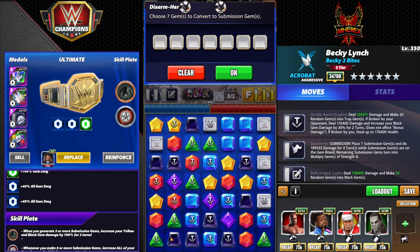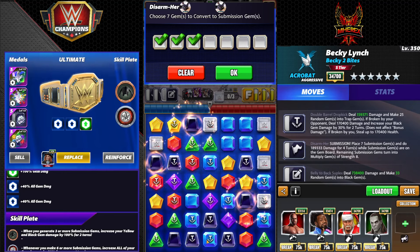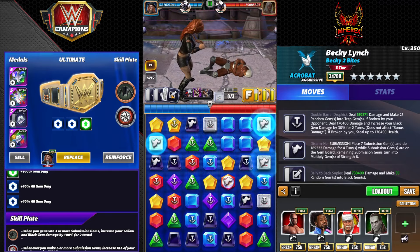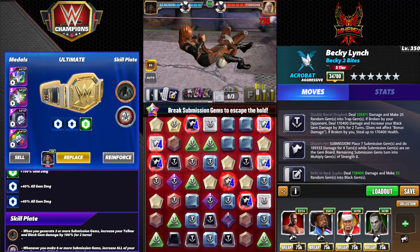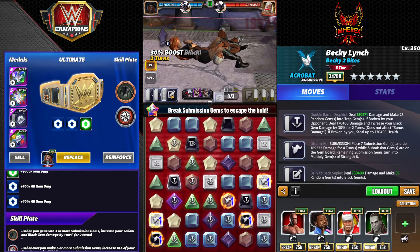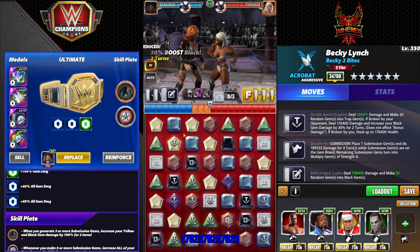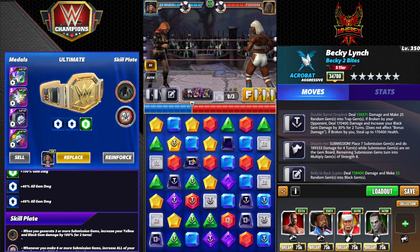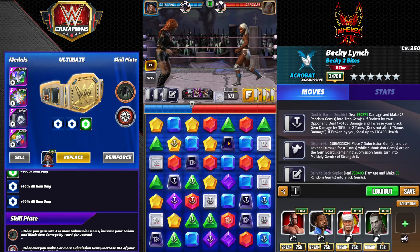I greatly prefer Naomi or an acrobat-style build, but that's a gameplay style thing. I could see why this would be some people's favorite acrobat - she hits super hard and isn't particularly hard to set up. If you don't mind the sub loop gameplay and you like to hit hard, this is probably the build for you. Just know that every once in a while things will go wrong.